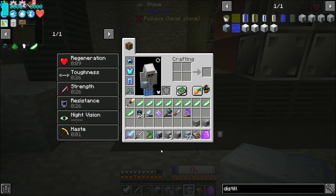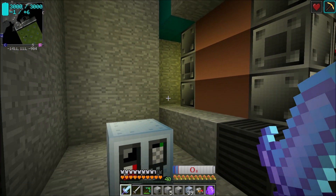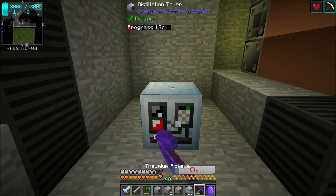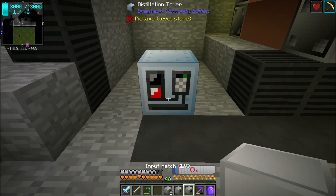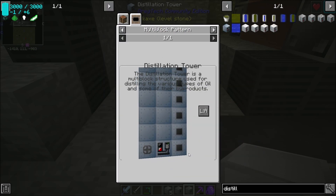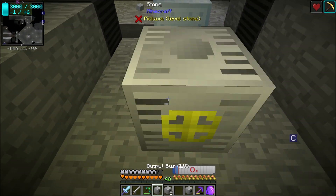The distillation tower block goes right here and we're going to have it inset. I'm going to test something — I'm not 100% sure how rigid the setup is for this, like does it have to be exact or can we make some adjustments? Ideally I'd really like the energy input hatch set back here, so we're going to try setting it up that way.